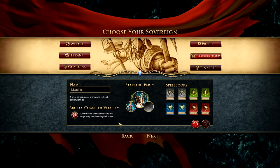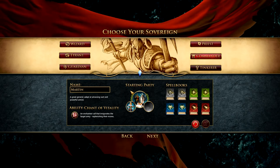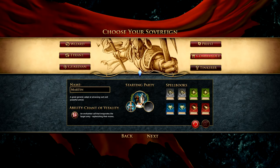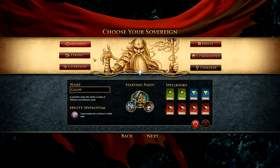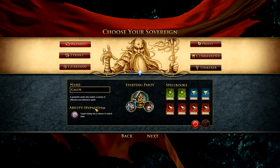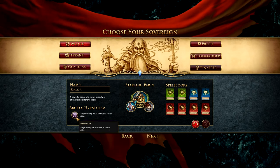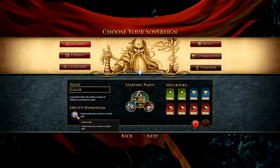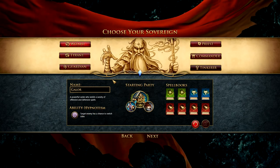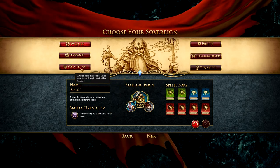I'm going to start a new game. I already have a game that I've got several hours in that we'll be hopping into later so I can show you what it's like a little bit down the line. When you're starting a new game, you pick a class type. It has a name, different abilities, different starting party, and a specific ability for that person. The wizard has an ability called Hypnotism — the target enemy has a chance to switch sides permanently, as in that unit will actually join your party permanently, which is pretty neat. I've used that to good effect.